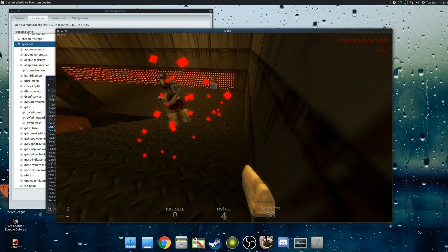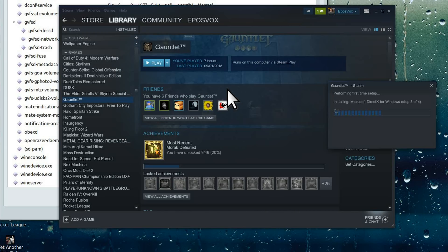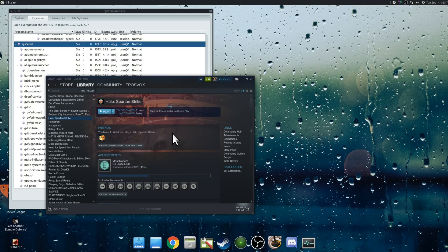Fable Anniversary did not work — it just goes straight back to the desktop whenever you try to tell it to run. Gauntlet, the 2014 reboot, same thing — just goes to the desktop. Halo Spartan Strike plays all the intros in full screen and windowed mode, but as soon as it finishes the intro and has to actually render game menus, it crashes to the desktop. No error, just gone.